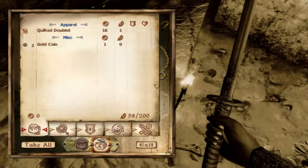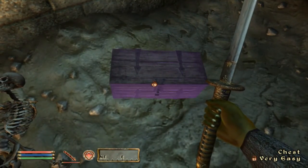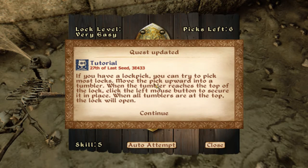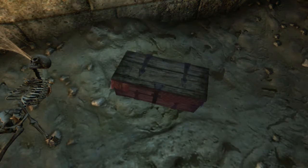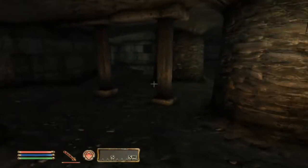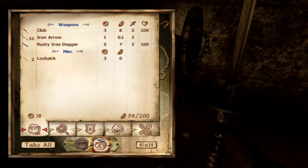Why does he always drop the torch? That I will never understand. But now we can pick this lock — it's kind of easy. Just keep tapping it up until it stays there for a while and then just press the mouse button. And we're going to take those both. I already told you about the lockpicks.